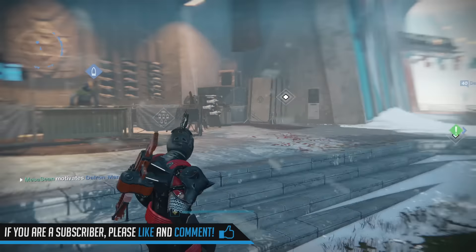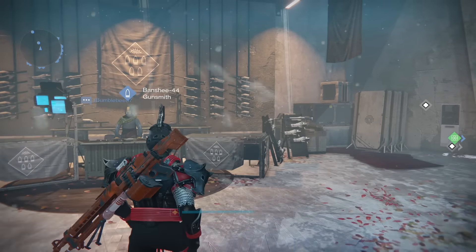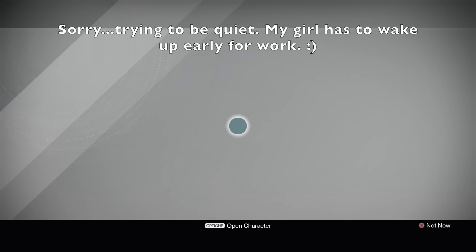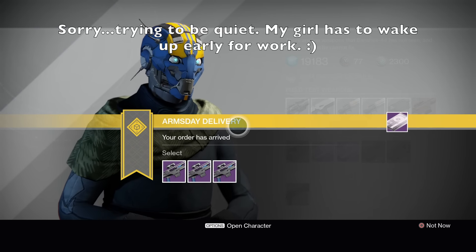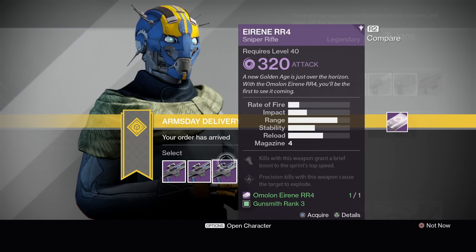If you're new to Destiny, you do weapon tests through Banshee, and you can get packages up to 390 light. But looking at my Destiny Item Manager, I think I might have messed up because I only see five packages on me, and one of them is a DIS-43, which I usually hold on every character every week. But anyway, let's check out what he's got.